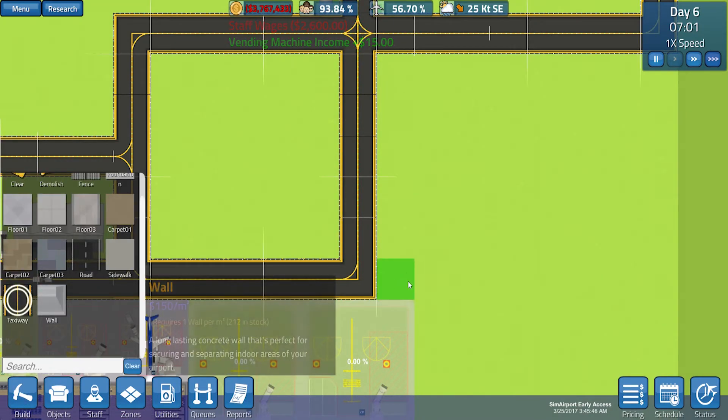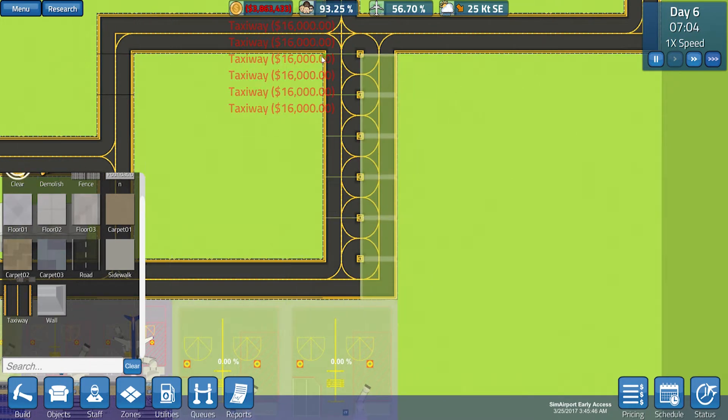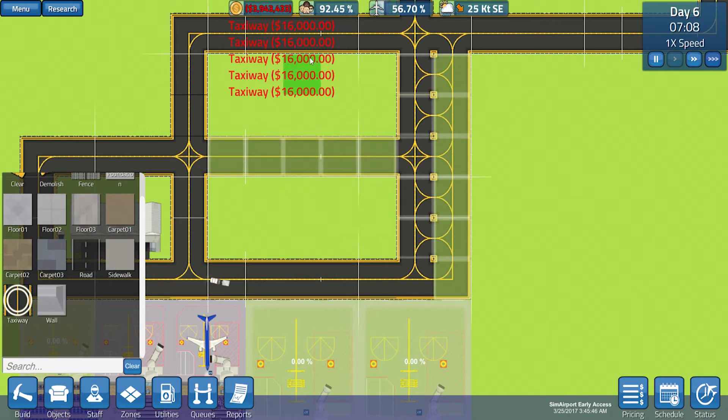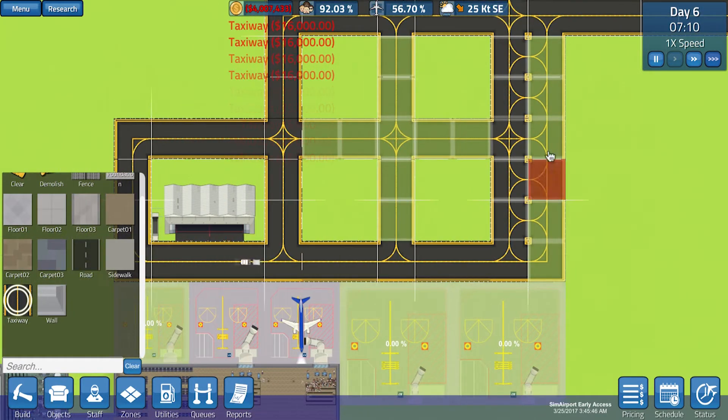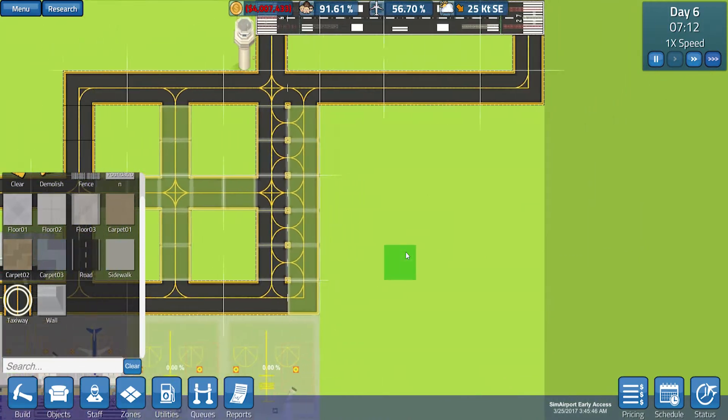If we get a taxiway — it's not in there, it's here — I'll bring the taxiway up like that, and then we'll go ahead and demolish all this taxiway here. We can then go across and have one coming through the middle there, and again here. So there are many different areas for the planes to go around now in the taxiways.